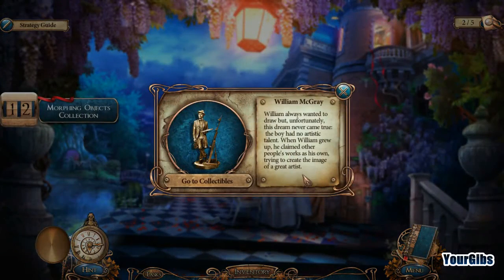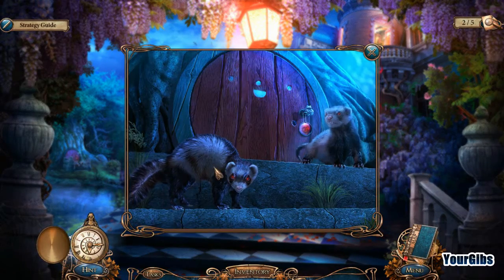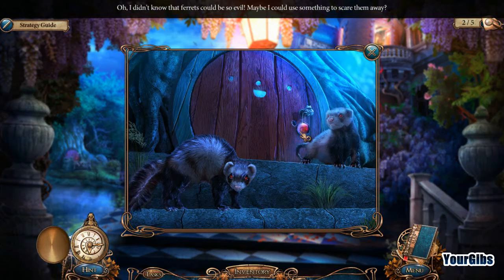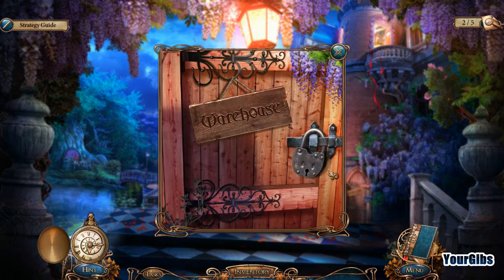William McGrey — William always wanted to draw, but unfortunately this dream never came true. The boy had no artistic talent. When William grew up, he claimed other people's works as his own, trying to create the image of a great artist. That's kind of sad. Oh, and those are demon ferrets! We won't go near those demon ferrets then.